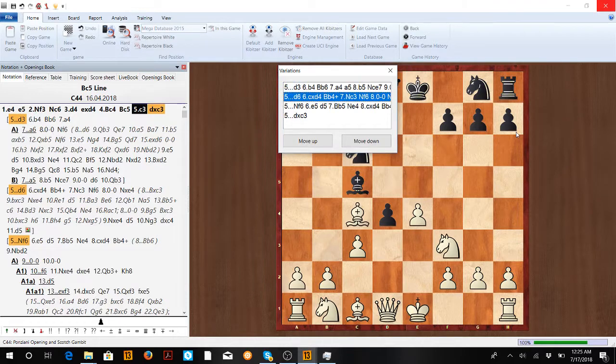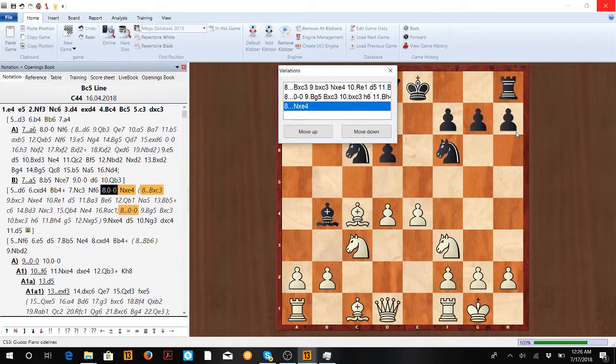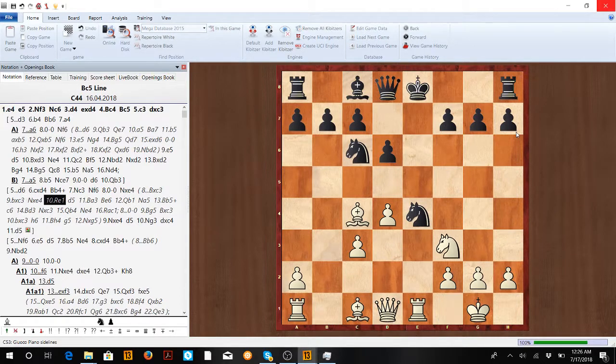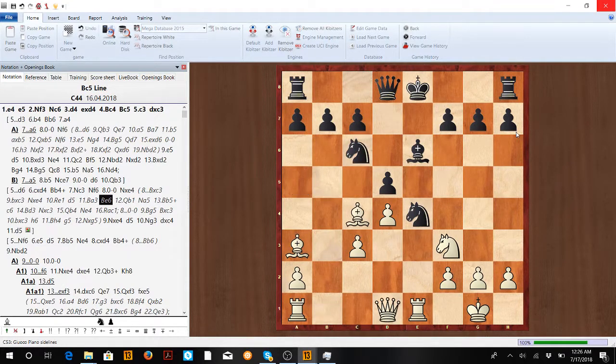Instead of Knight f6, if we see d6, we get to take on d4, Bishop b4 check, and go Knight c3. In this position we just have a nice center and very easy development. Castle — if Knight takes e4 we punish him and Knight g3, and he's gonna get caught in the middle with the Queen a4 idea. Instead of Knight takes e4, if Bishop takes c3 — once again trying to be greedy — we go Bishop a3, punishing him for keeping his pieces in the middle too long, and it's gonna be very uncomfortable for Black with a lot of tactics.